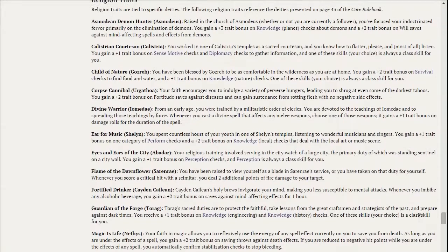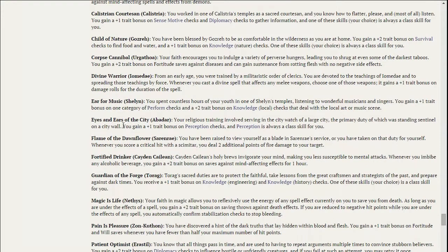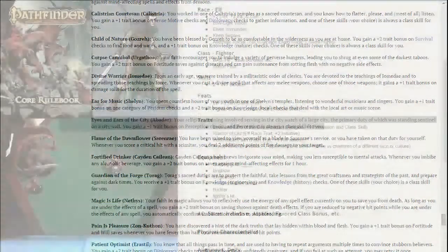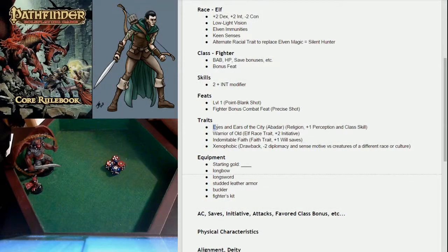To complement Indomitable Faith, I went with Eyes and Ears of the City, which is an Abadar trait. Abadar is the god of coin and banks — not usually worshiped by elves, which I thought was interesting. But mainly I'm in it for the perception bonuses: it gives a +1 to perception checks and makes it a class skill. This one trait alone will bump up my perception by four, since I don't already have perception as a class skill — jumping it all the way to eight.